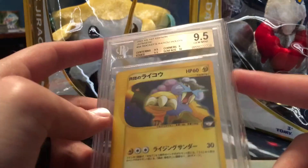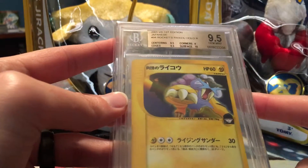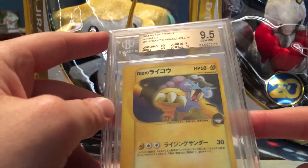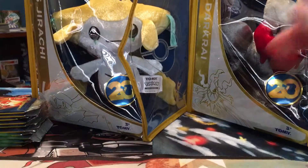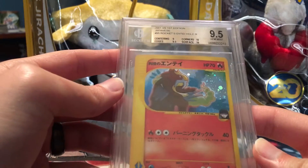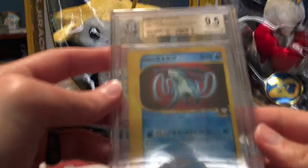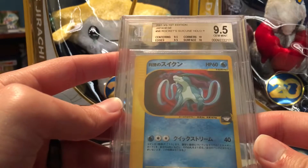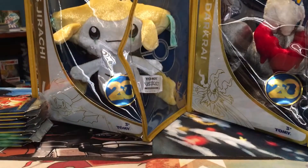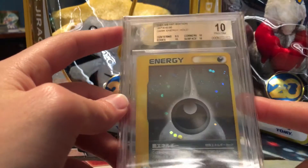Then we have Rocket's Raikou — I'm really excited about the legendary dogs from this set. These are some of my favorite arts; the foil looks really good on them and I like the background art. Got a 9.5 on centering and edges, a 9 on corners, and a 10 on the surface. Rocket's Entei got a Gem Mint 9.5 — 10s on corners and surface, 9.5 on edges, and a 9 on centering. Rocket's Suicune got the highest grades of the three with two 10s on corners and surface and two 9.5s on centering and edges.